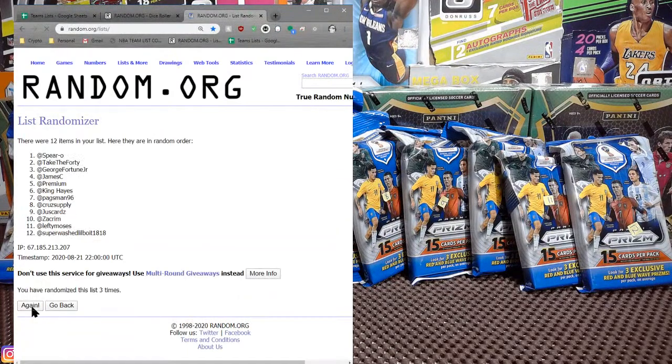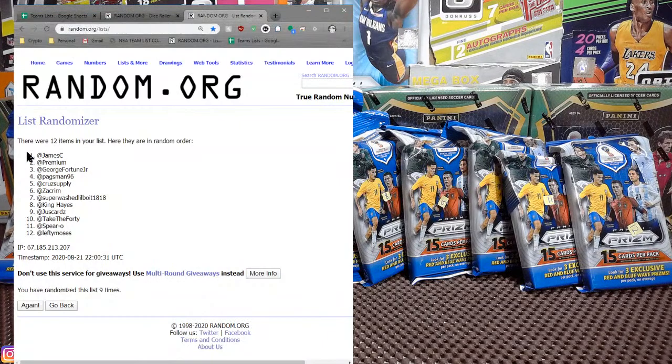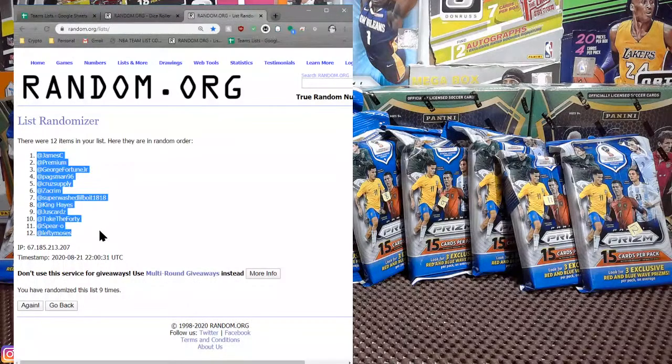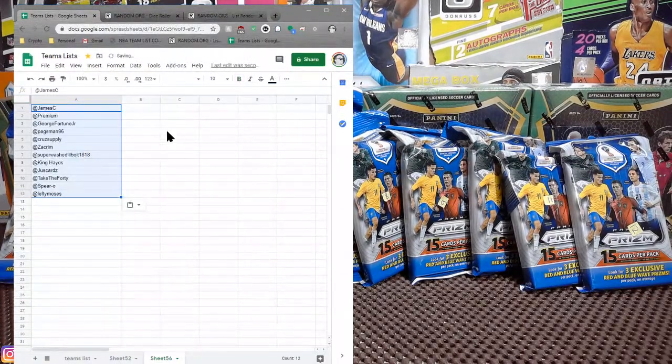And everything in between as such. Hey Cruz, what's going on my man? Ready to get you something sweet. I've been pretty hot lately so I'm hoping we can pull at least a base Mbappe out of here. That'd be dope. We've now randomized this list 8 times — again we did roll a 9. This will be our valid order. James number 1, Lefty down at the bottom. This is now our official pack order, replacing the original list of spots.